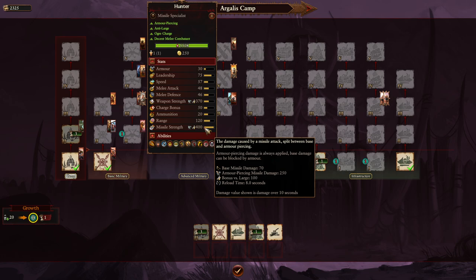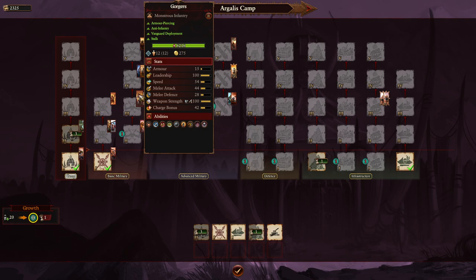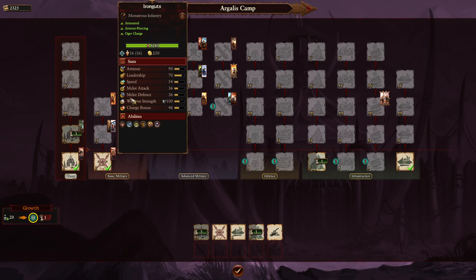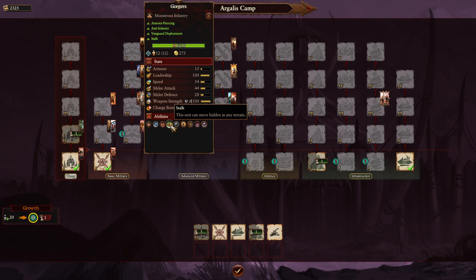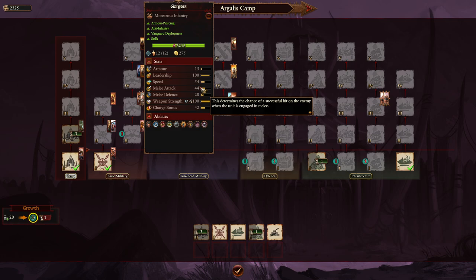The Gorgers are berserker-type ogres that charge even harder, and are Unbreakable — similar to a Chaos Spawn unit. They're also Stalk, allowing great ambushes from unknown directions on the battlefield. They're armor-piercing and really good in melee combat with nice buffs to combat ability. They don't have the best armor so ranged fire is a problem, but since they won't run away they'll literally die where they stand.